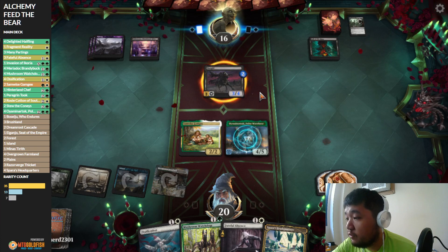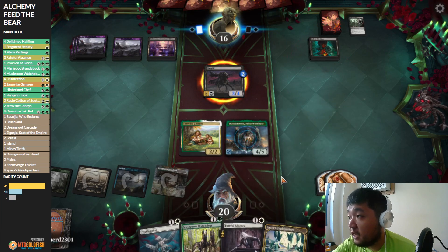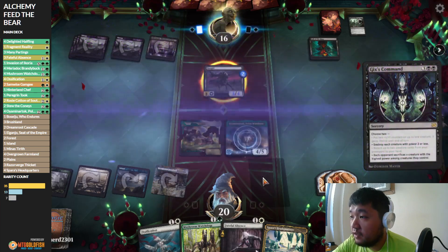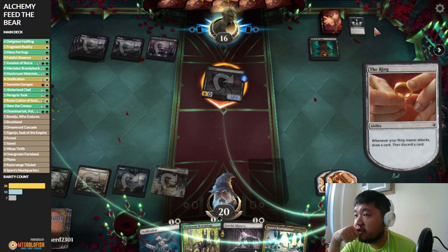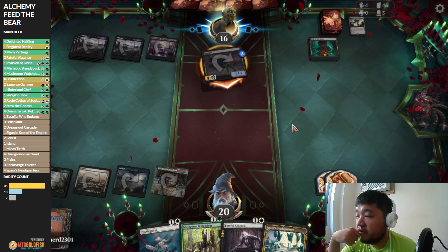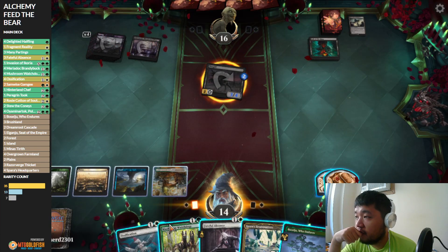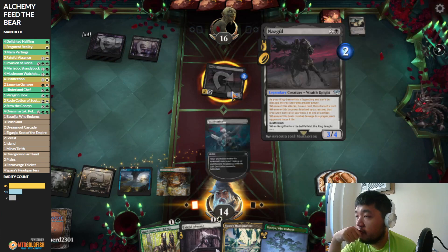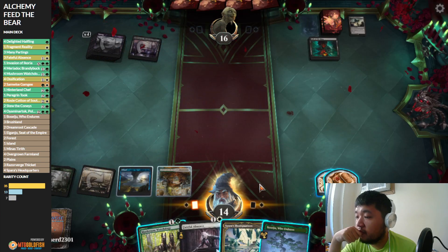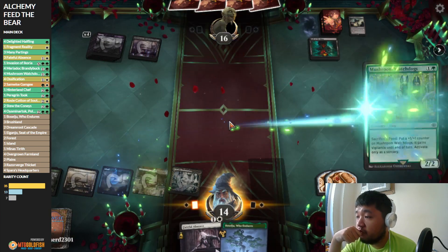I'm going to play the big bear right now and leave it back for the time being. We'll be taking five if we let the Nazgul through — six actually, probably. We'll have to let it through. We can then hold up Ossification and Sparras Headquarter, and hold up Faithful Absence for the next play. Oh — Gix's Command. Everyone runs this one.